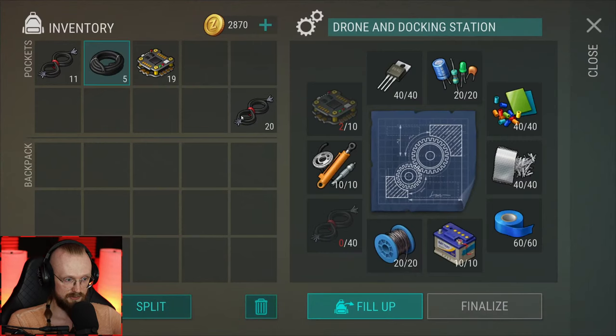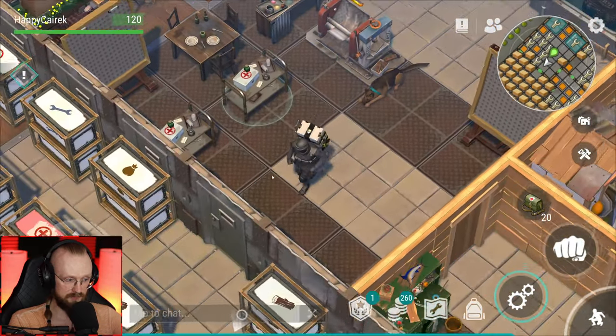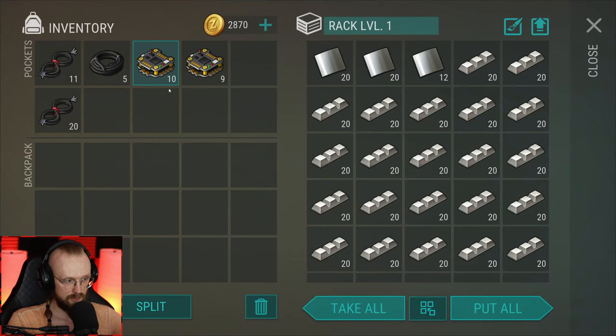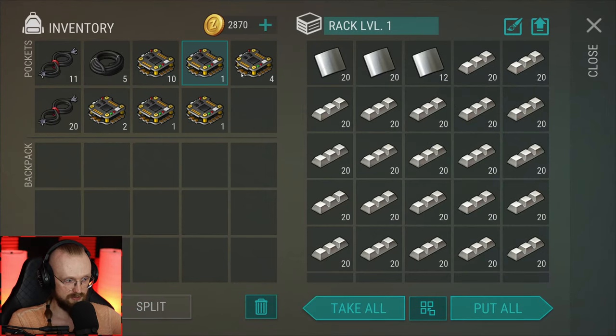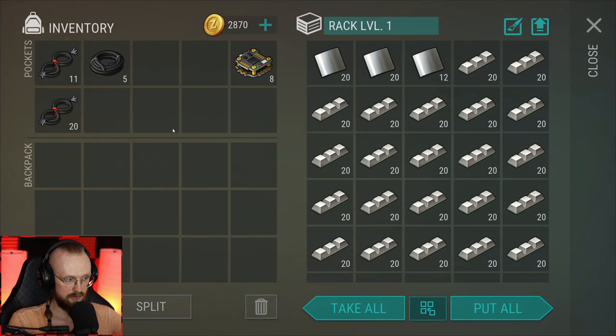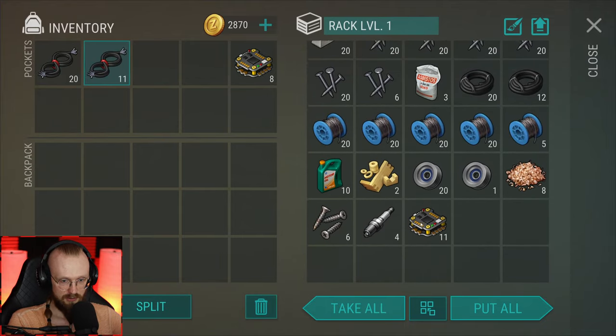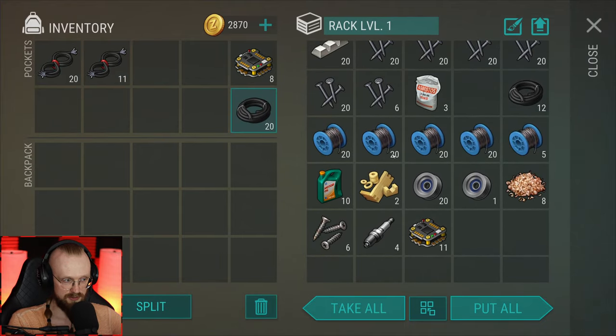Let's get everything and then drop everything there at the same time. We need only eight of these flight controller thingies. Let's add some of them over here to the chest — we need only eight of them. Let's drop rubber hoses. Actually, I will get these rubber hoses — this will require more of those aluminum wires.